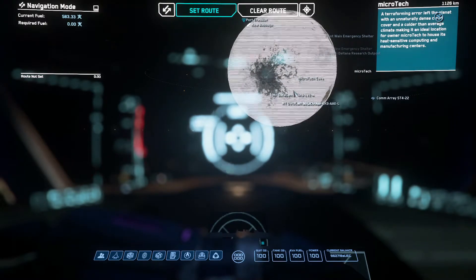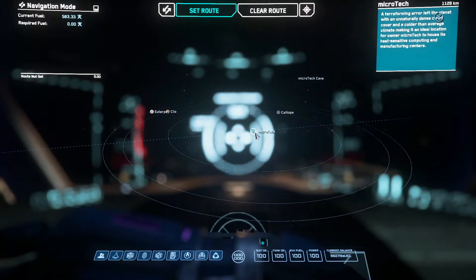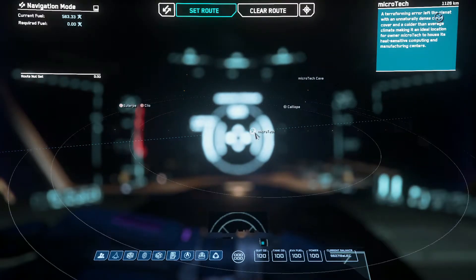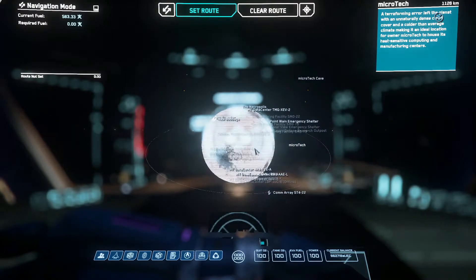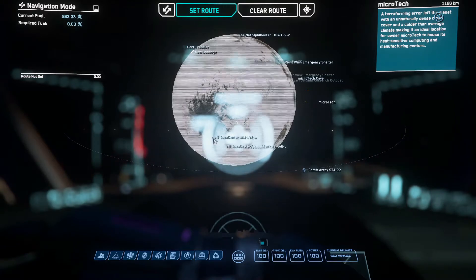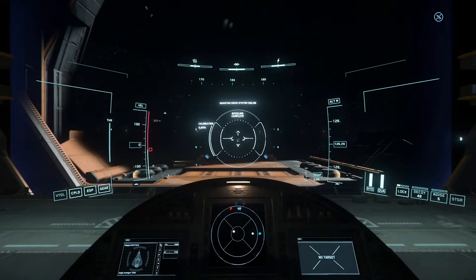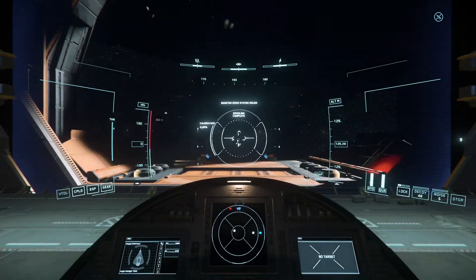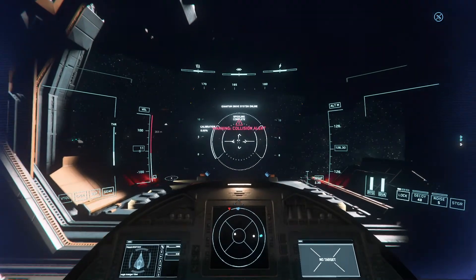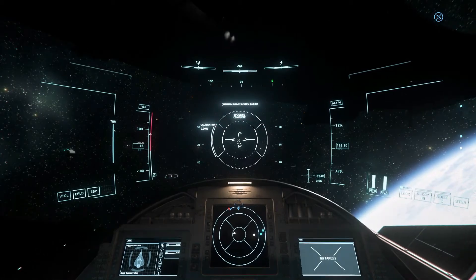There is no quantum travel marker at the location, so what you need to do is go to the closest quantum travel spot — which in this case would be this one — and then go slower from there. For now that's everything, and I'll meet you there at the cave.